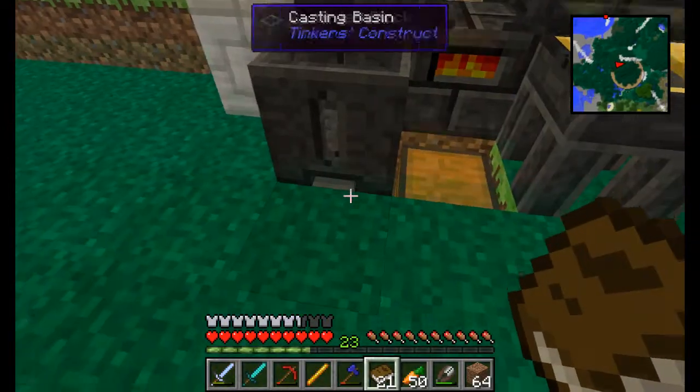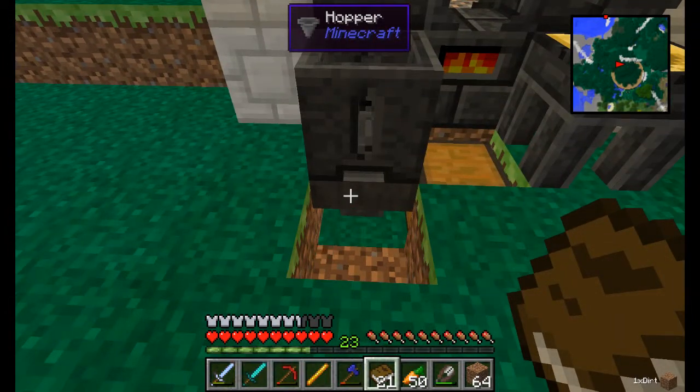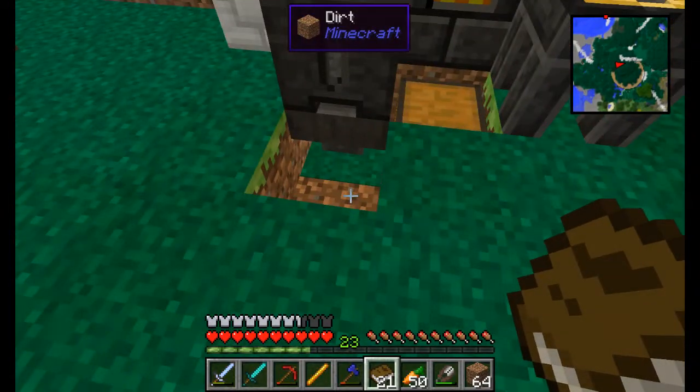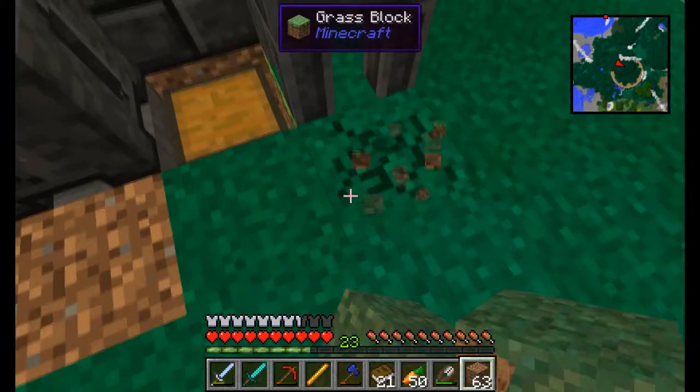I wanted to show you this little system I made. If I get rid of this block here, you can see right there is a hopper which goes into this chest. I want to do the same thing over here, so we're going to build the same thing on this side.